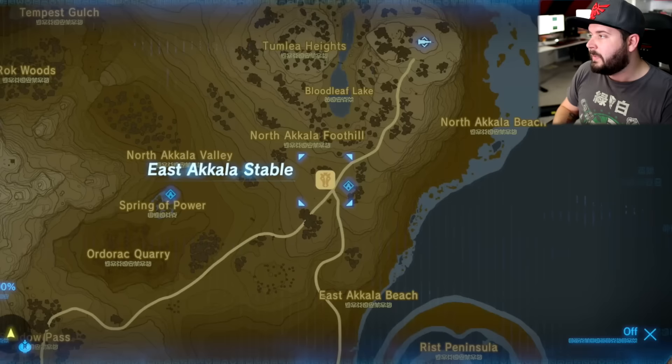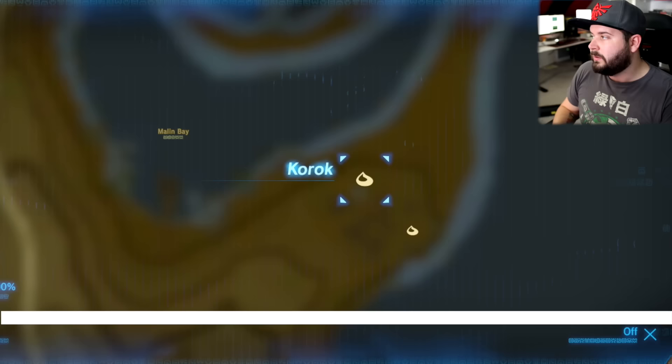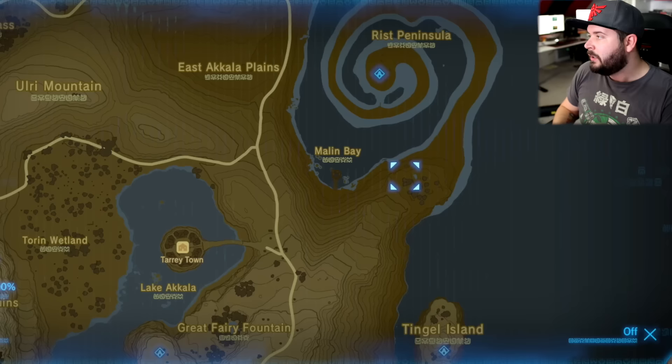Making our way south of the East Akala Stable at the Rist Peninsula — this is the Rattag Zumo Shrine. This involves taking an orb from this small pedestal right here and making your way all the way around to right there. Or if you're like me, you just use stasis on it, hit it really hard, land right there, hit it hard again, land right there. Use Cryonis if you need to.